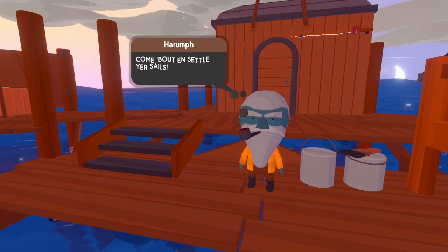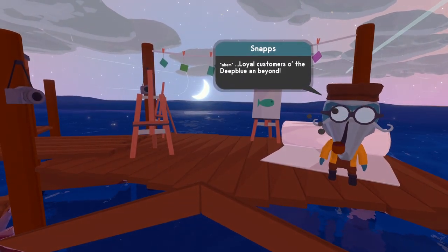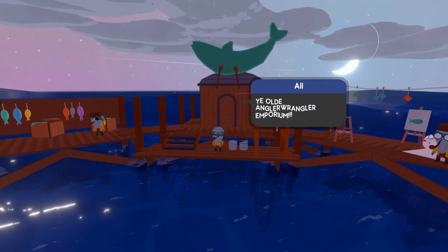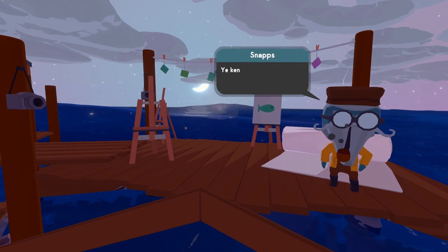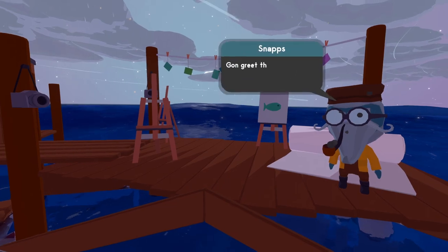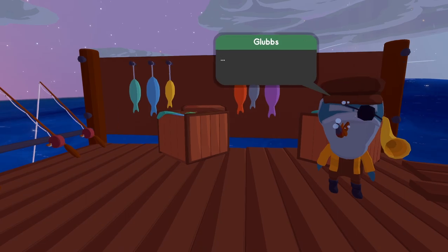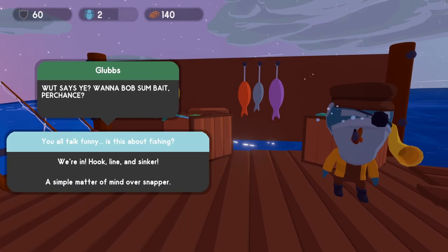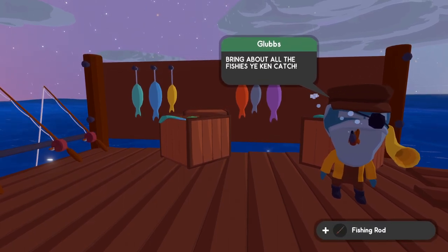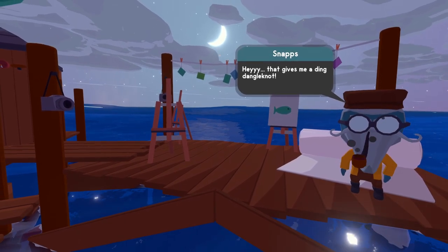Giving pictures to the guy here, Snaps, is going to give you a camera. Taking pictures lets you put different symbols on your sail. In the middle, the other guy is the one that actually changes the colors. One of them is going to give us a fishing rod and the other is going to give us a camera. So there we go — we got our fishing rod, our first item. Fishing is pretty simple once you figure out how to do it.